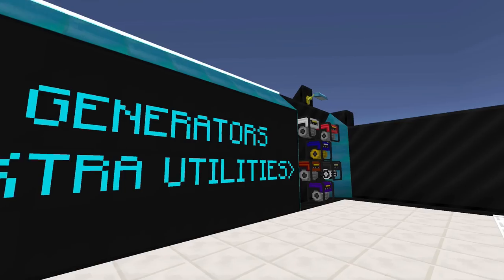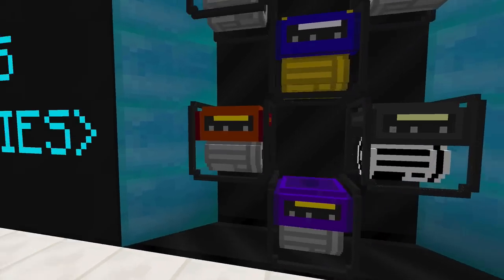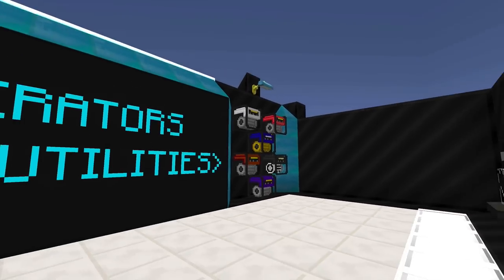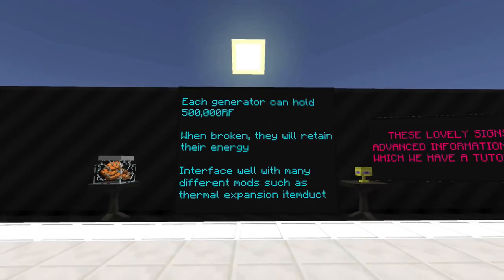The first time I saw one of these generators it basically looked like something that you could buy at Home Depot or some kind of home improvement store — it looks like the one that my grandfather had in his garage. But the ones that you buy from Home Depot can't process Enderman excrement, so let's get started because you're going to want to hear about these things.